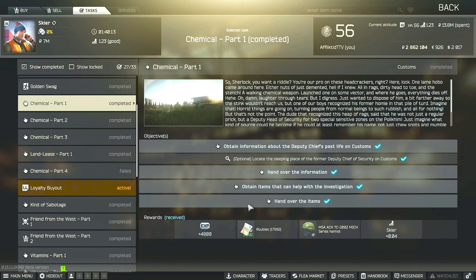This is an updated Skier task guide for Chemical Part 1. For this task, you have to obtain the information about the Deputy Chief's past life on Customs, then survive and extract and hand over that information. You also have to obtain items that can help with the investigation, which is going to be the Dorms 220 key, and then once you obtain that, you can hand it over to Skier as well.